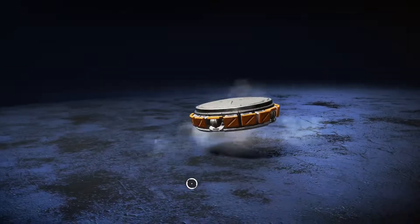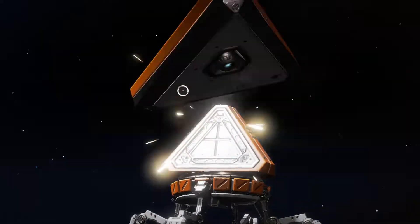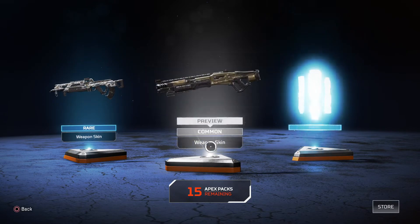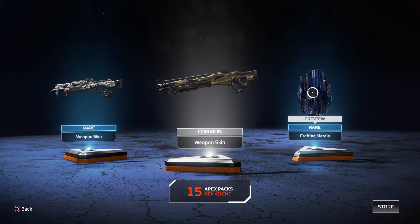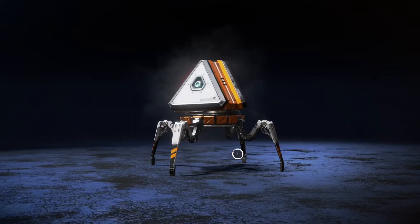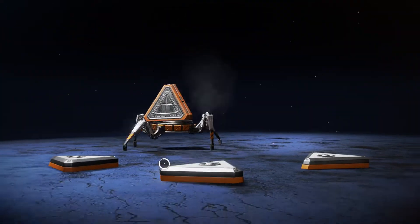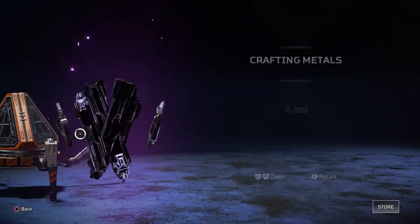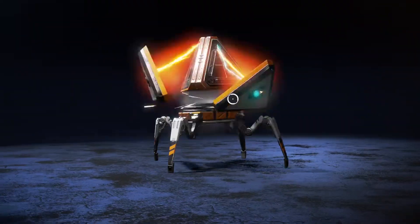Next one — come on, give us some purple and gold. Rare and rare crafting materials. This isn't bad. You can craft certain skins with more crafting metals. Oh, I think we got a purple — epic crafting materials. This isn't bad, 200. So I might be able to buy some skins by crafting them that way.